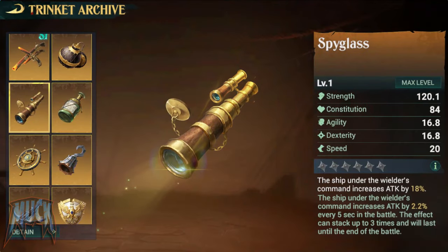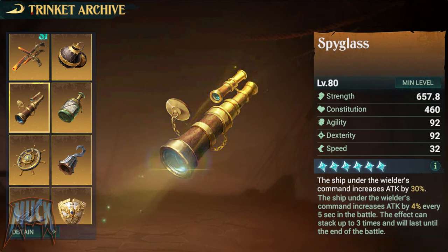The Spyglass increases attack by 18% up to 30%. The ship also increases attack by 2.2% up to 4% every 5 seconds in battle, stackable up to 3 times and lasting until the end of the battle. Good for attack heroes.